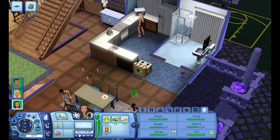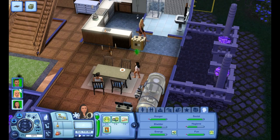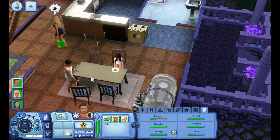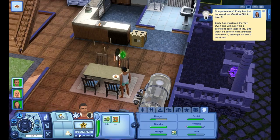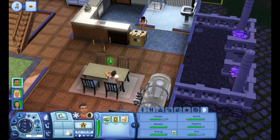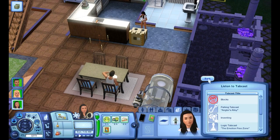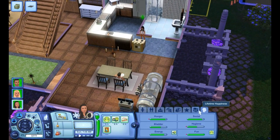Emily, are you going to do your muffin or your cookie? Joe, get over here and clean this up. Emily has her cooking to level three — she's mastered the toy oven! Very nice. Now she can listen to some blocks, which will probably get her handiness skill up. So Emily can bake a lot of things now — that's good. Clean it up Joe, and then you can actually listen to something.